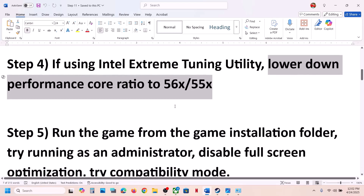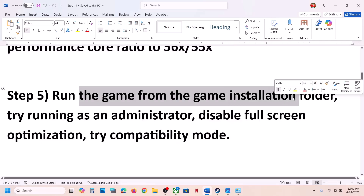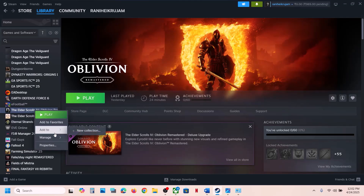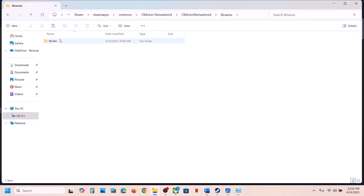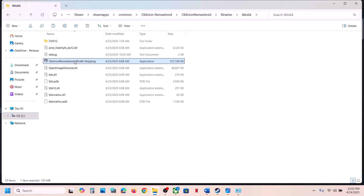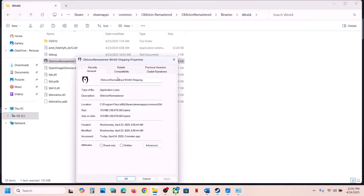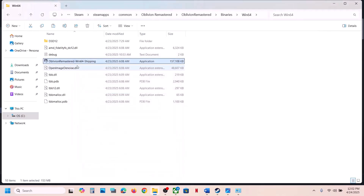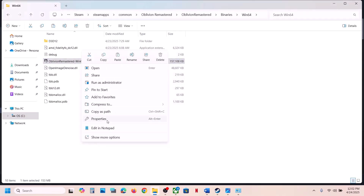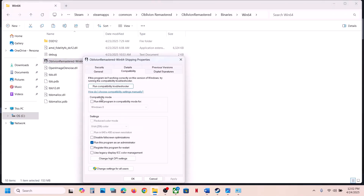The next step is to run the game from the game installation folder. Right-click the game in Steam, select Manage, then Browse Local Files. Go to the game folder, then Binaries, Win64, select the game EXE file, right-click it, select Properties, go to the Compatibility tab, check the box that says 'Run this program as an administrator,' hit Apply, click OK, then double-click to launch the game and check.